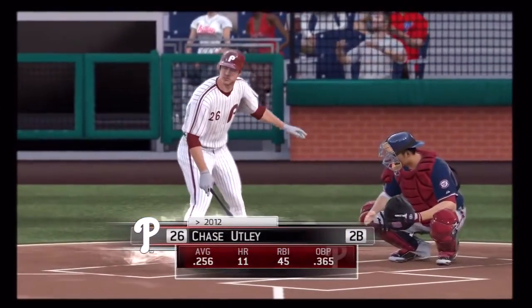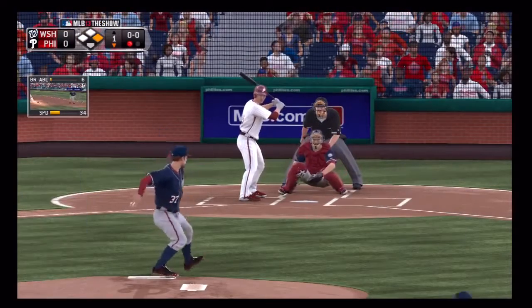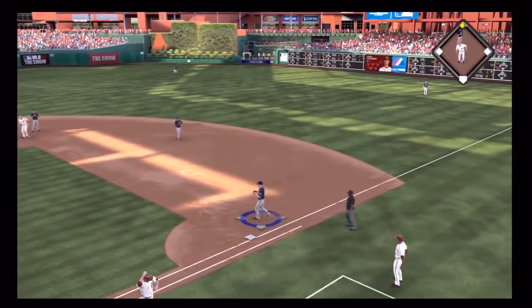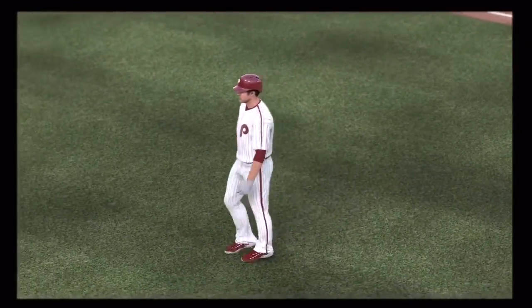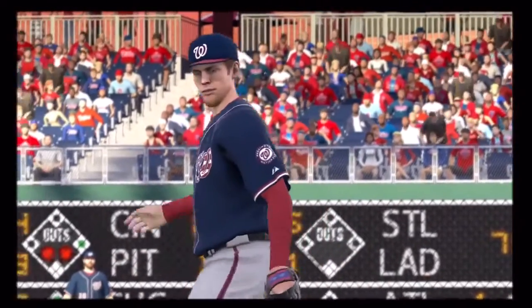So a runner on first with one out now, and making his way in as the second baseman is Chase Utley. Runner goes — swinging — a ground ball to first and he'll take this over to the bag for the out. Meanwhile the runner moves into scoring position at second. With the runner who's on the move you've got no chance of even thinking about getting the double play, so a smart idea just to take the sure out at first.